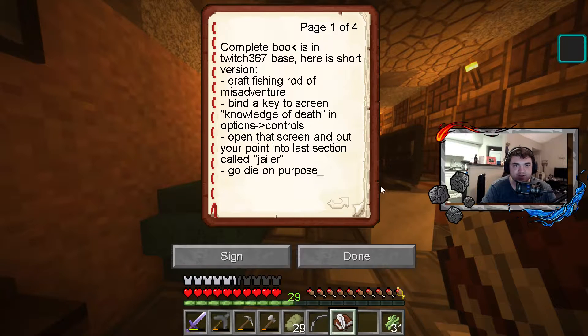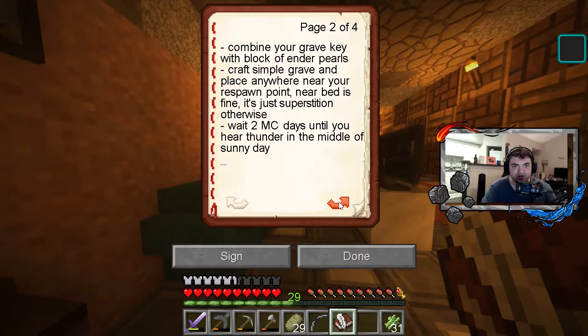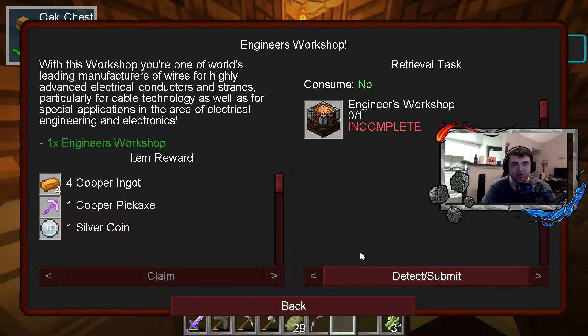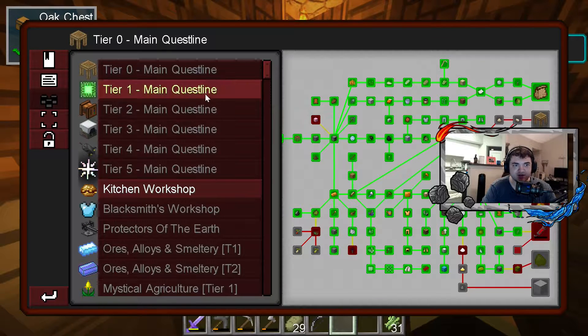Complete book is in Twitch 367 space, here's a short version: craft fishing rod of misadventure, bind a key to the Knowledge of Death screen in options/controls, open that screen and put your point into the last section called Jailer, then go die on purpose. It's a strange list of materials - it's a little confusing when you first just look at it. You're like, what am I supposed to do with this?